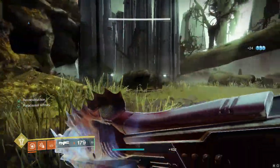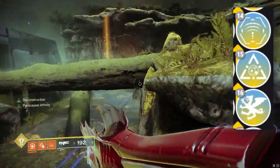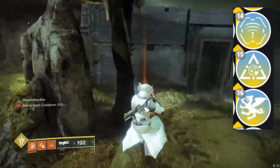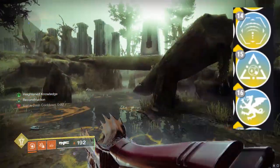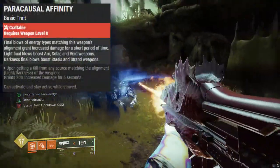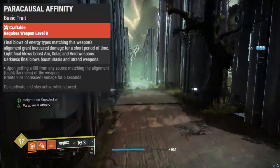You can also pair that with quite a few damage perks from the fourth column. Rope burn will just be a smooth 15% to any yellow bar and bosses. Target Lock isn't a terrible idea but it is a little bit tricky — really good against single targets. The new raid perk Pericausal Affinity is really good: if you get a kill of energy types matching this weapon's alignment — and what it means by alignment is basically light or dark.